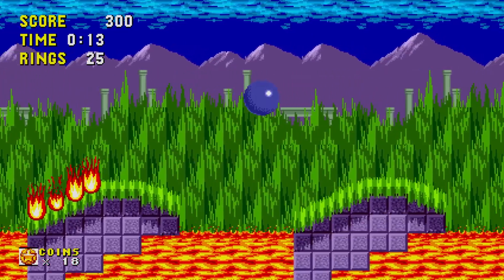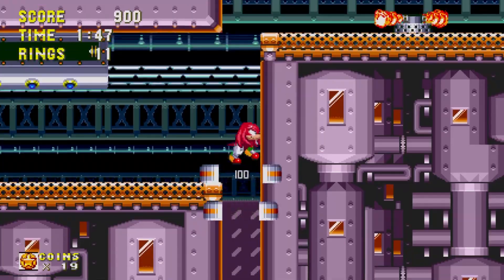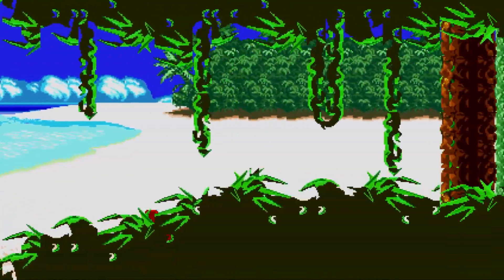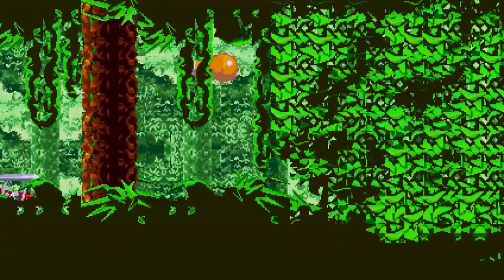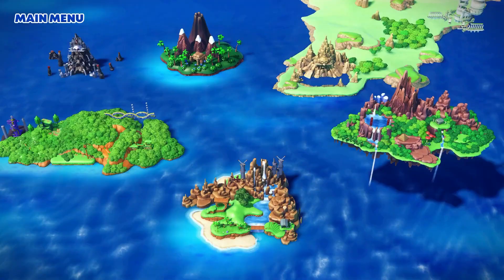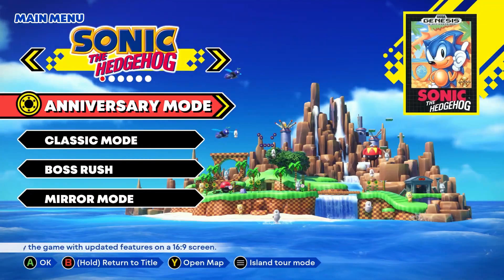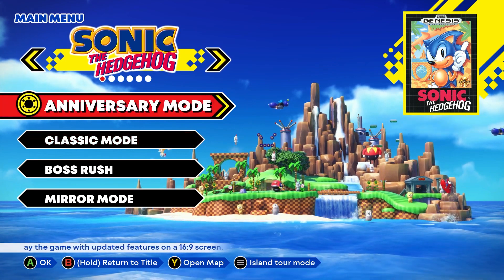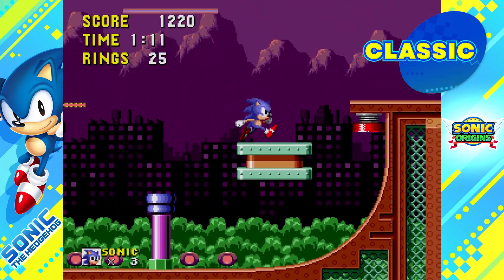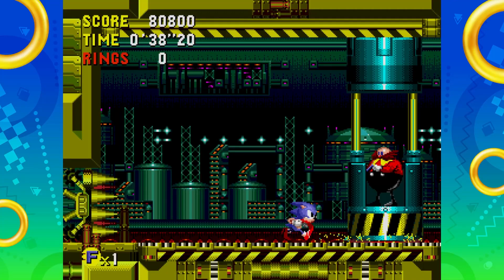You may already know by now that the Sonic Origins versions of Sonic 1, Sonic CD, Sonic 2, and Sonic 3 & Knuckles all have remastered visuals. Each game displays beautifully on current-generation consoles. Check out this quick comparison to the original versions. Welcome to the main menu, where you can select which game or mode you want to play. For each of the four games, you can choose to play either Anniversary Mode or Classic Mode. For a trip down memory lane, Classic Mode features the original game presentation in 4x3 with remastered visuals.